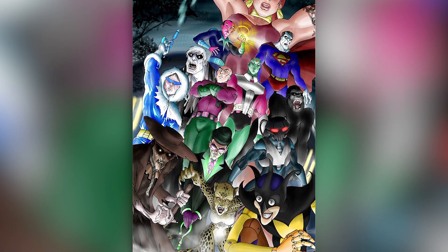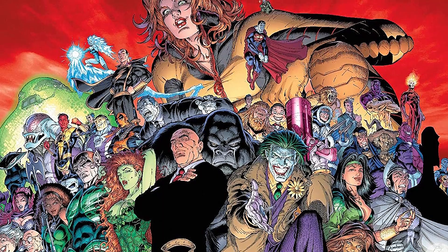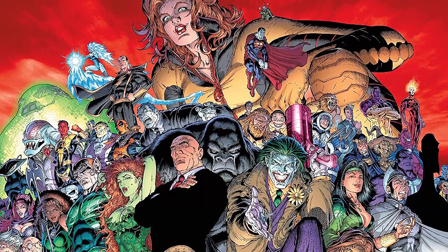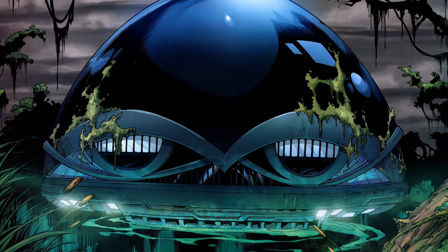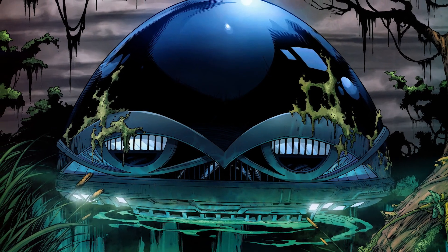This 16-episode series became extremely popular and launched the villain team into extreme popularity. The show introduced several of the team's staples like their leader, which was generally Lex Luthor, and of course their Hall of Doom, which was located in Slaughter Swamp just outside of Gotham.